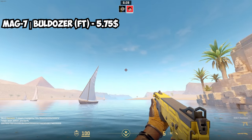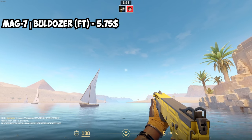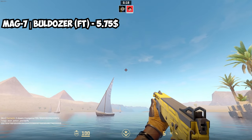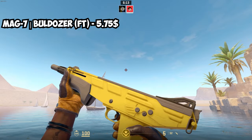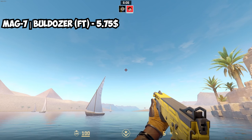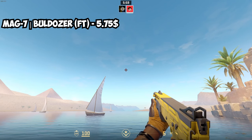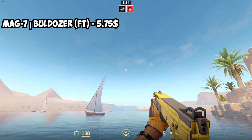For the MAG-7, we've got another Bulldozer skin, but this one is not as pricey as the MP9 Bulldozer because the MP9 is from an older collection and used for trade-ups. This one is only $5.75 in Field Tested. Once again, the Bulldozer skins are float-capped so they're pricier in better condition, but under $6 at $5.75 in Field Tested condition.